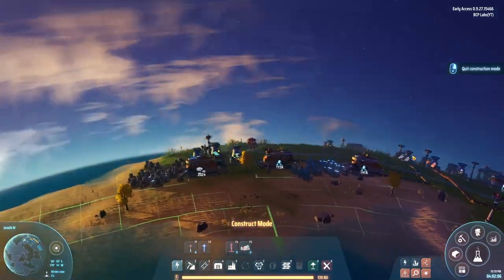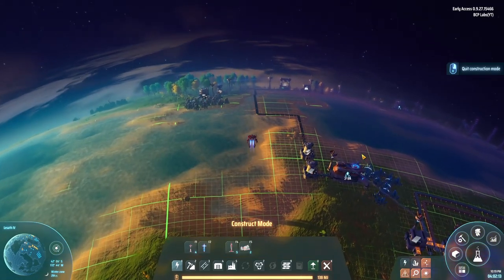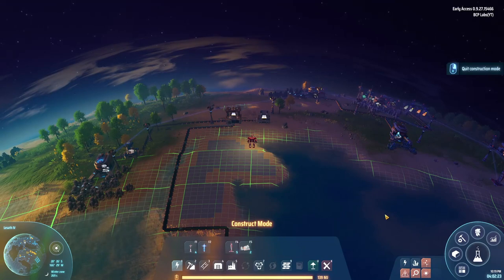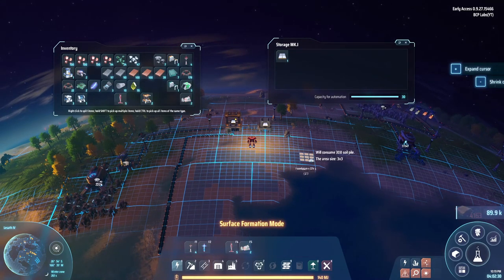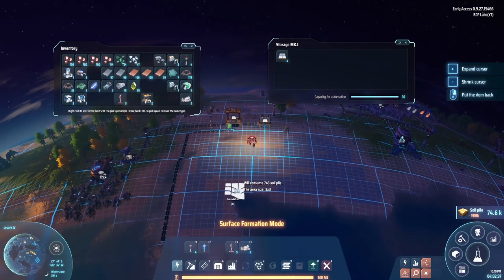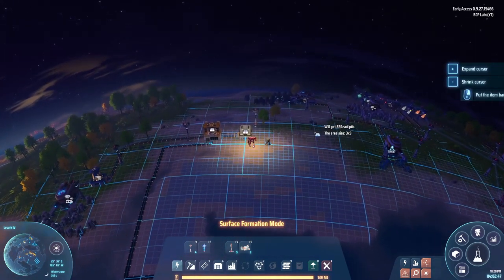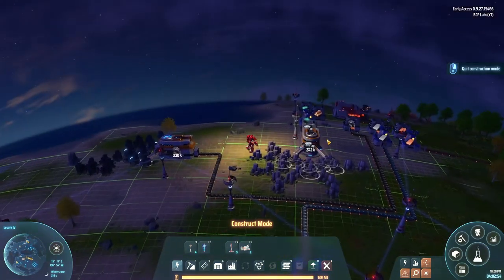I'm heading back over to the mainland to drop down another thermal generator because we're going to need the power. Everything's going. I was messing around with the foundations — apparently you don't have to click one spot at a time; you can click and drag to paint the area. They'll use whatever you have, and it's using a global amount of dirt. Now I'm out of foundations. I hate how when holding Shift or Control, right-click to cancel doesn't want to work.